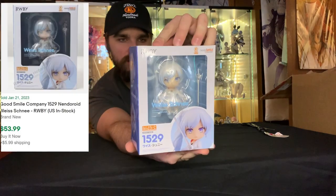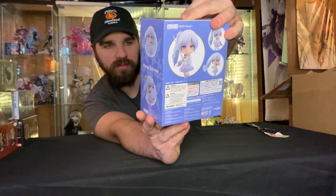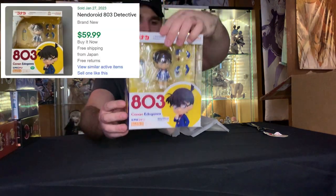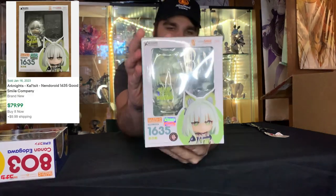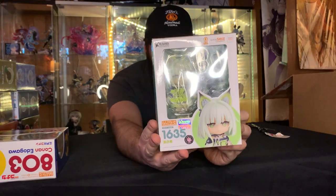We have another one here, and she's very, very pretty — she's got white hair, white dress, and a white sword. Her name is Wiss Shene — probably totally got that wrong. This one is from Detective Conan — a bit of a larger one, pretty cool. We have Kaltz — not even going to try, but it looks nice.